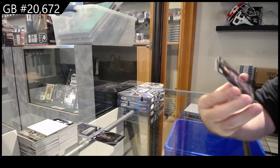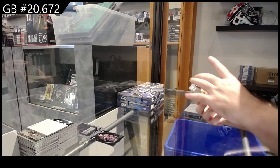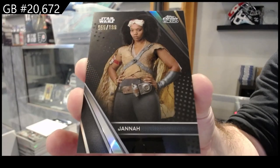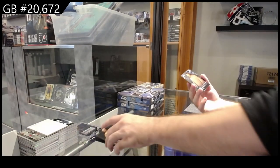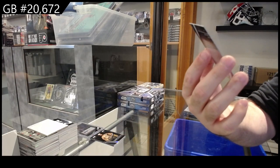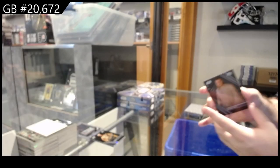We've got a base of We Sell, and that is card number 36. Number to 199, card number 60 of Janna — card number 60, Janna. And we've got number 17, Qui-Gon Jinn. I thought that was Obi-Wan Kenobi, to be honest, but that is card number 17.